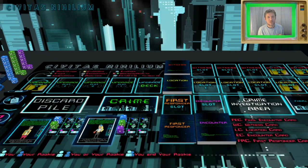Hello, welcome to the demo run-through of a very small dumbed-down version of Civitas Nihilium. I say dumbed-down because you're probably thinking how come there's not two thousand billion witness cards in this stack, and how come there's not loads of locations and loads of first responders. This is the demo you'll be getting for free off the Kickstarter without having to pledge any money — you get instant access on Tabletopia.